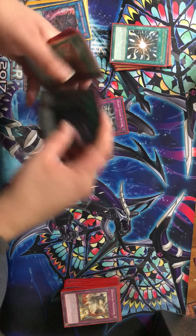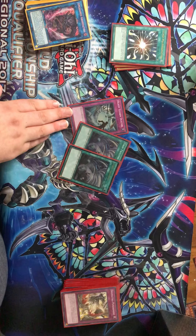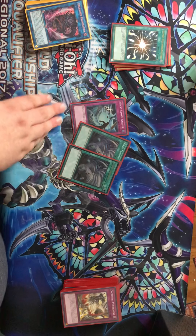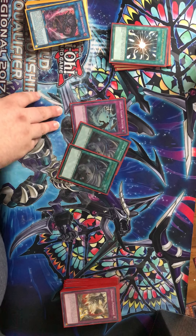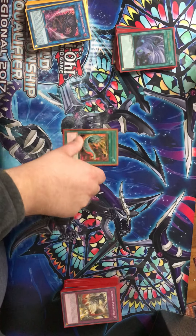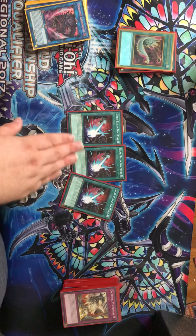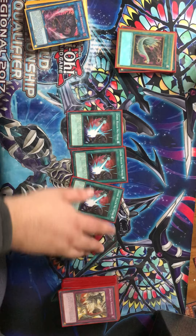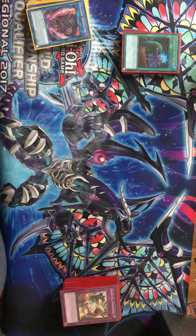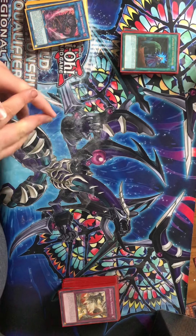One Heavy Storm Duster and two Twin Twisters, because I couldn't find my third Twin Twister. Heavy Storm actually came up in a Mystic Mine matchup at locals where I sided it in, he Imperial Ordered so I was digging through my deck, and I Heavy Storm Dustered his Mystic Mine and won the game — I was able to just attack with Dragon a couple times. Harpy's Feather Duster — just gotta play it. Three Droll & Lock Bird, because this deck does struggle going second with all the traps. For stuff like Droll and Super Poly, one Called by the Grave — it's that one-of you shouldn't skip, because it's an insane card. Yeah, that about does it for the deck profile. I hope you guys enjoyed, and I'll see you next time.